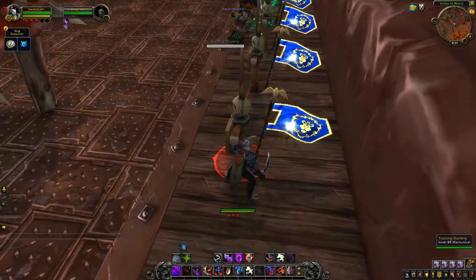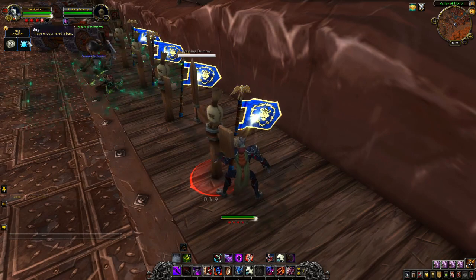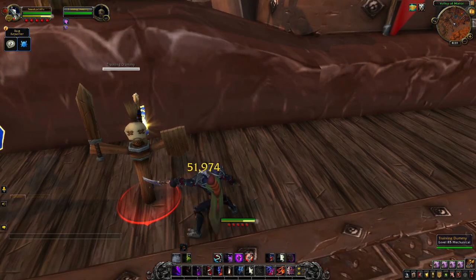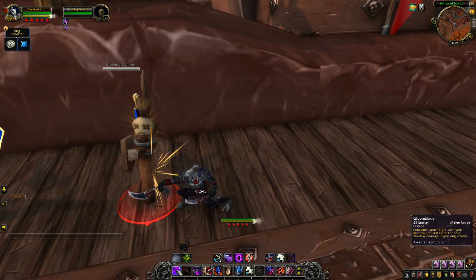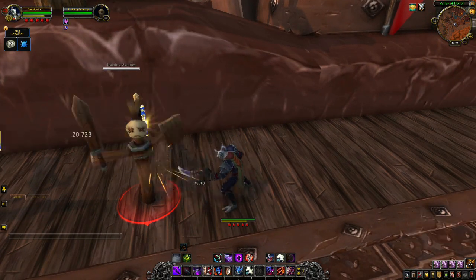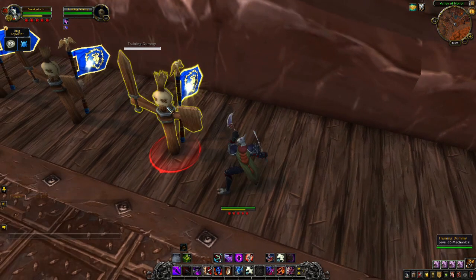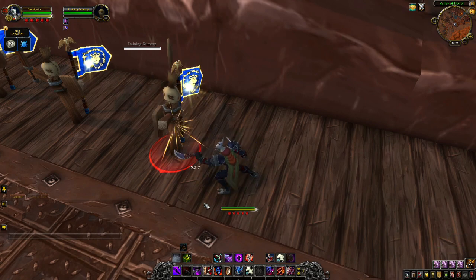Perfect — nice teleport behind the target, does big damage, gives you a couple combo points. Fantastic. We start attacking, looking good. Now Gloom Blade is our filler spell — not too much to be seen there, little side swipe action. Looks pretty good, but it doesn't seem that there's too much to be seen with that one.